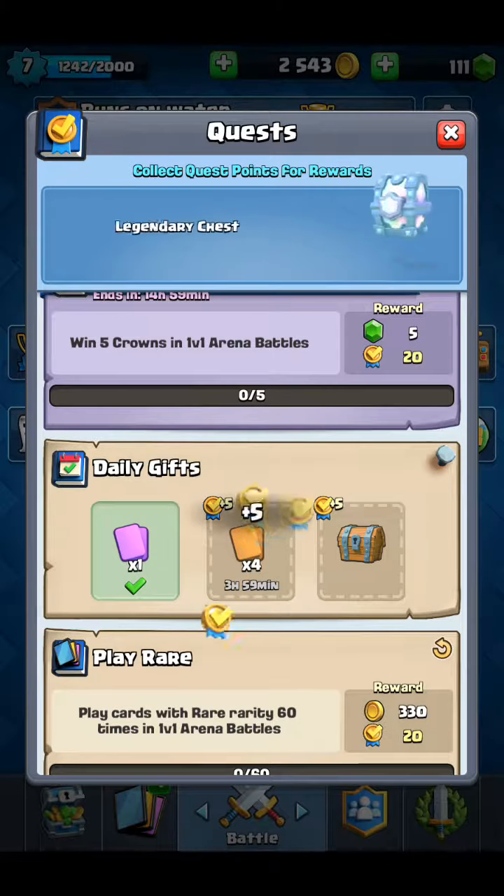We can upgrade that - in fact, we'll go ahead and quickly upgrade that. Where is it? There it is - 400 coins, easy.